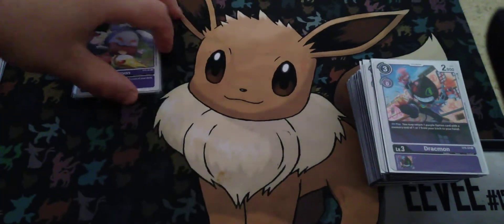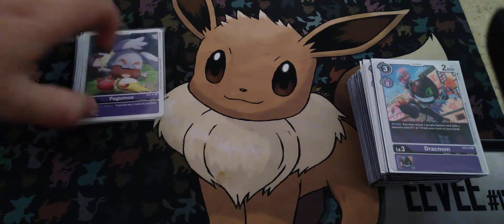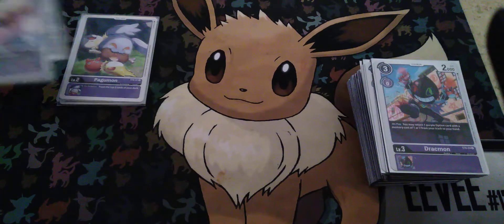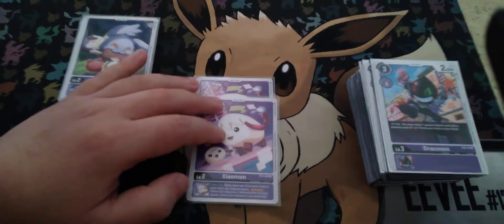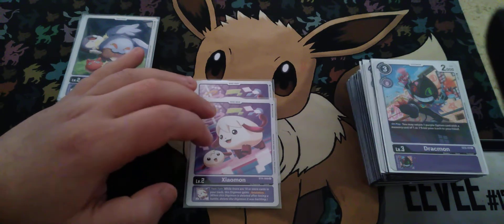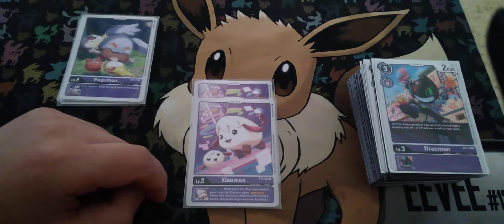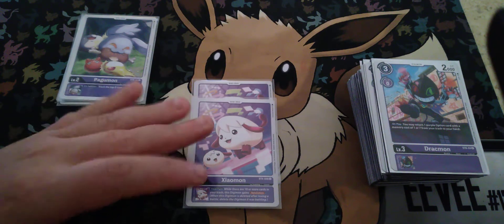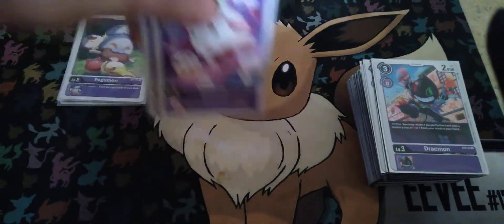I want to get more Impmons so that I can combo this, to get rid of 5 cards. And then 2 of the BT2 Zalmon — whenever I have 10 cards in my trash, it gives me Retaliation. Pretty good card.